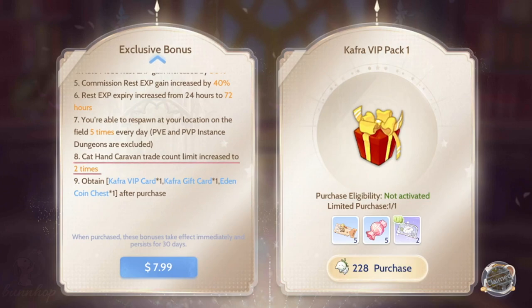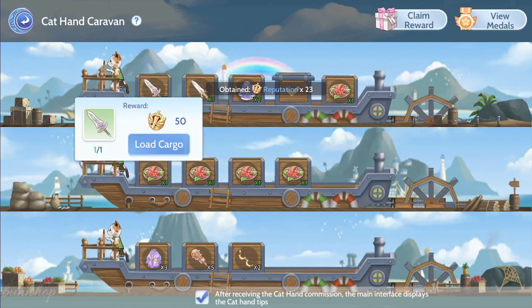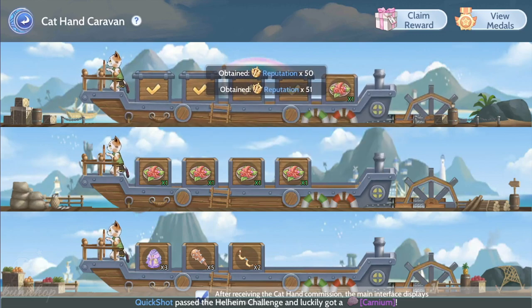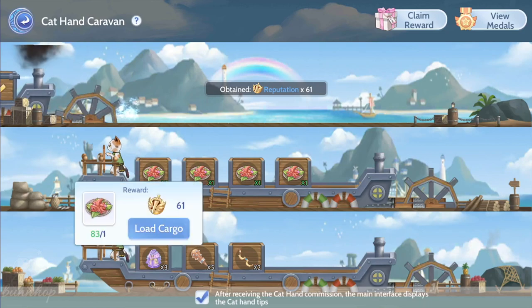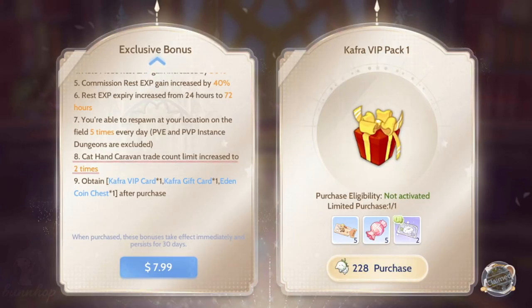It also says here that your Cat Hand Caravan trade count limit will increase to 2 times. I was totally stumped by this since I used to do the same easy daily quest before in ROOJP, so I had to ask the guild, and a very helpful guildmate named Kurth told me where you can find this. Cat Hand Caravan is actually a daily quest unlocked at level 45, where you help a member of the Cat Hand of the Doram race build the island of Malangdo. Kurth describes this as a shipping minigame, much like Farmville, where you collect supplies and give it to the Doram in exchange for rewards. With the Kafra VIP, you can trade 2 sets of supplies daily instead of 1.